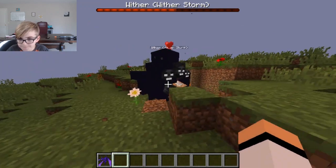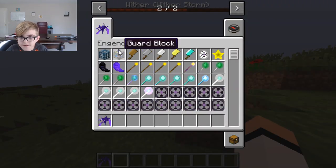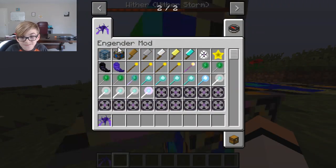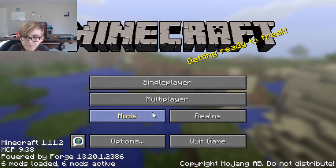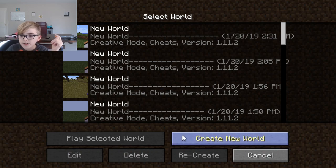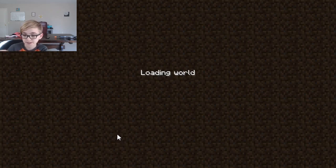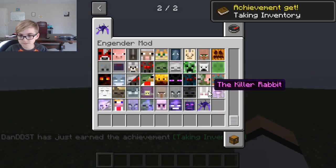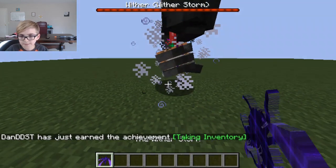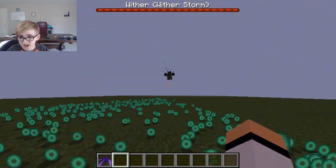Once he starts sucking in stuff, once he's in his destroyer stage, he will start sucking up blocks better. If you're on a superflat world, he will suck up blocks faster. That's going to take forever so we don't want to make this video too long — we're going to create a new world with superflat and summon the Wither Storm there. He will start sucking up blocks way better, and he gives a ton of XP.